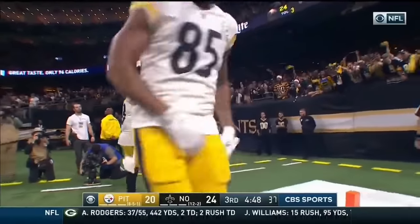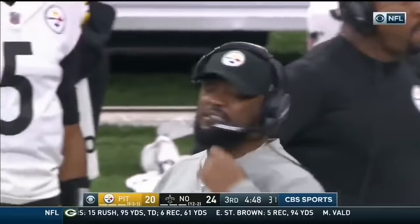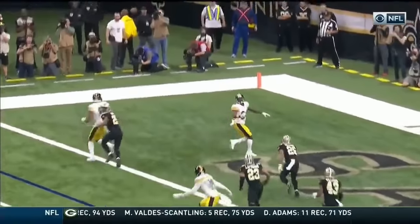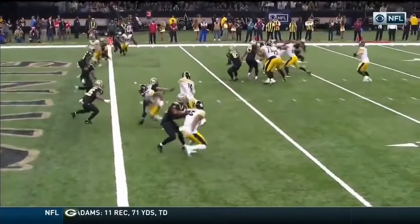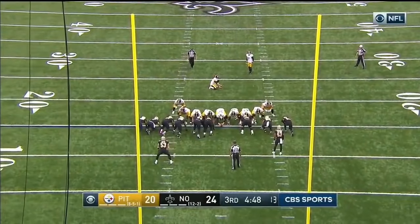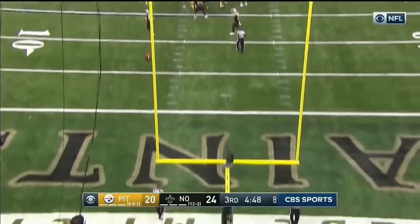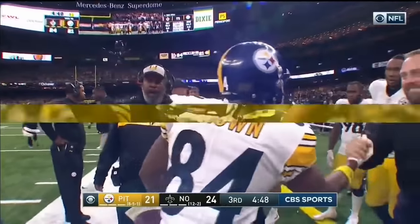Roethlisberger in zone — caught by Brown for the touchdown! How did he get that open? Communication breakdown — this is twice now. New Orleans, what a play by Brown. They're running a pick inside; Lattimore is on him and then lets him go. P.J. Williams is covering Smith-Schuster inside — it's a pick play using Brown to pick for him. The problem is P.J. Williams has to communicate with Lattimore and vice versa; one of them is wrong. Extra point by Boswell. Brown with his 14th touchdown reception of the season, reestablishing a team record.